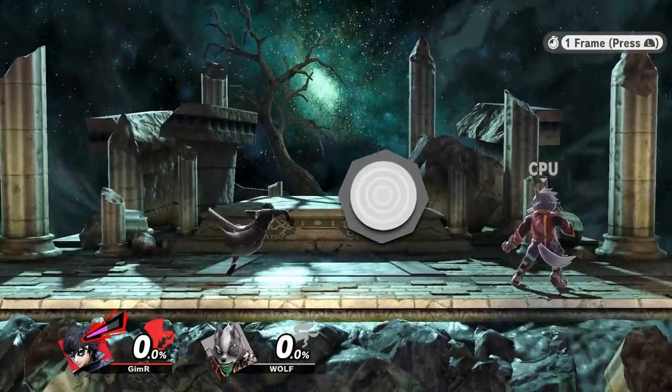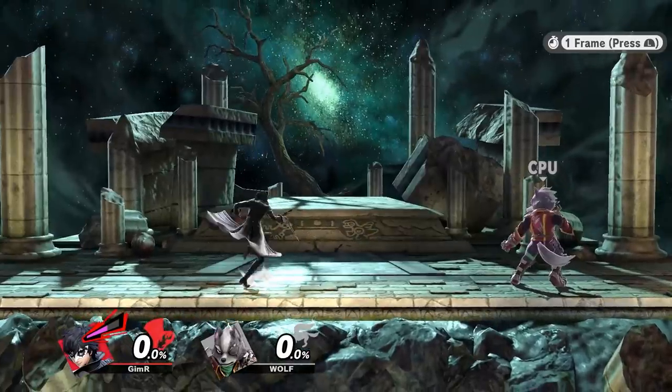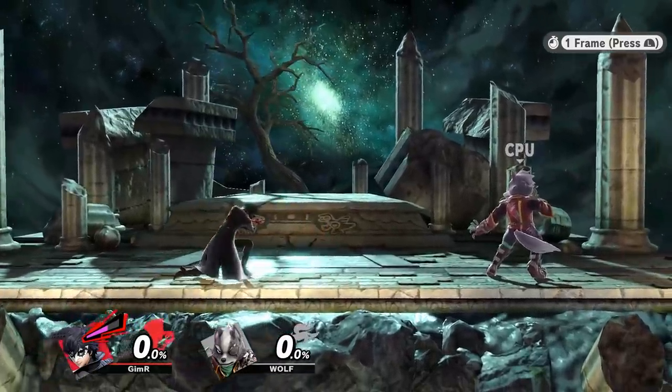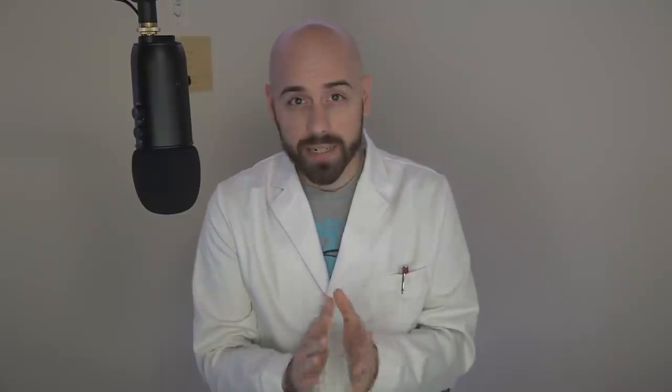Simply put, if you're airborne facing one direction and you're holding the control stick in the opposite direction one frame before landing, the game will combine your landing animation or auto-cancel animation with your turnaround pivot animation. The cool thing about this is that you can buffer anything during that landing pivot animation and it will come out from the very first frame possible. To be clear, when you land with things like aerials and do other moves, you still have to do that frame-perfect one-frame pivot, but if you do an empty land or an auto-cancel, you don't have to do that anymore. On top of that, if you hold down-back, you will fast fall but also get a landing pivot, which is really cool.